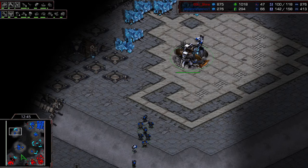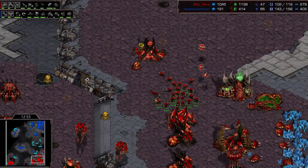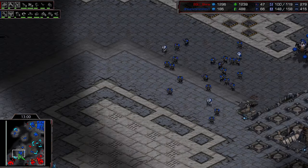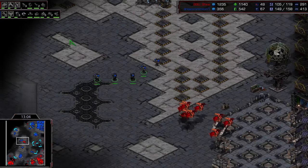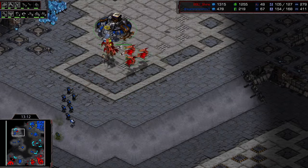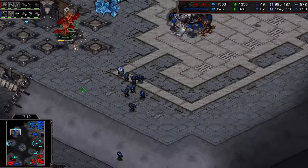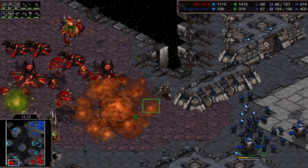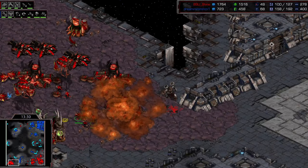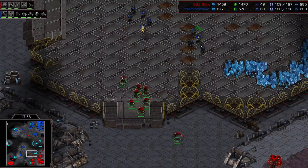Double upgrades here. Ultralisk Cavern on the way — I wasn't expecting this, but maybe I should have. This is typically the way Shine likes to play. He doesn't like to go for a full Hydralist Defiler — it's a very difficult composition to use, honestly. Flying over with a ton of mutas, but these are looking kind of sacrificial. Does manage to pick off one SCV, but these are dying for free right now. He's dealing with some attack over here, trying to get the Defiler into the right position to defend.